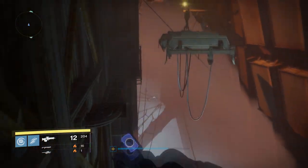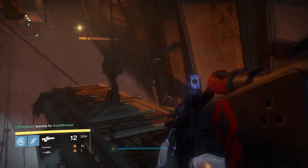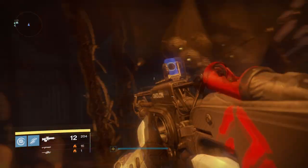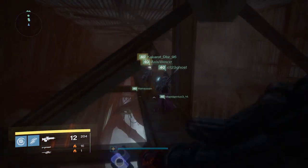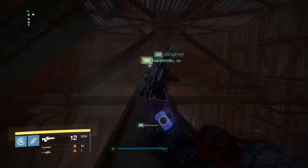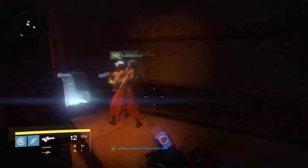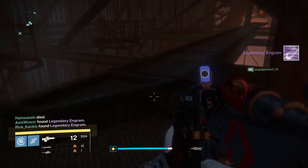Moving on, the next exotic chest is also located within this jumping puzzle. Head to the very end when you're just about to enter the room to properly continue on with the raid. Then turn around — turn 180 degrees and you can see a place where you can jump up in the rafters near the ceiling. Head along this massive metal beam and to the left, you will find another exotic chest.